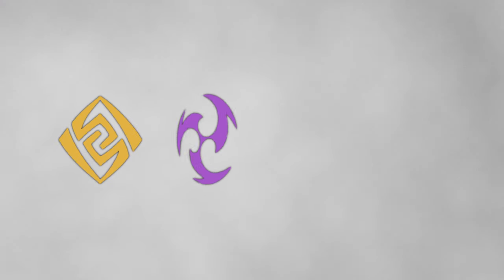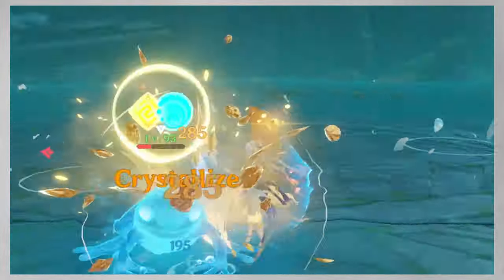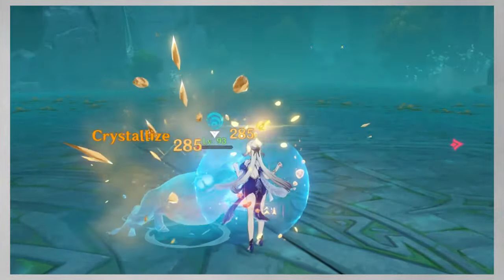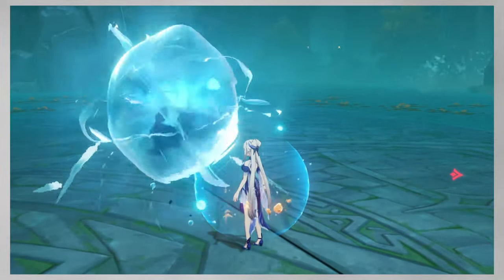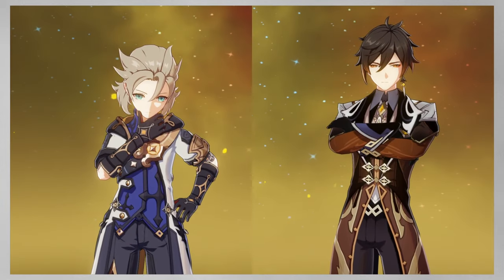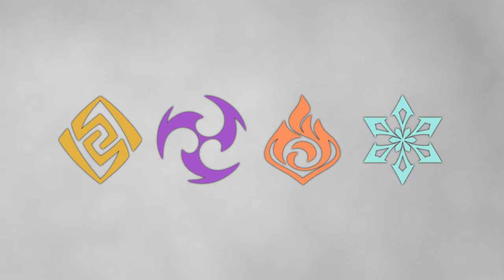Ideally you need to bring 4 elements to gain advantage against each group of Mimics. But to be honest, Geo is easily replaceable since the big dudes don't require it to be countered. There's a defensive side of Geo as well, because it can constantly produce Hydro Shards from Crystallize, so you can consider it if you struggle to avoid damage. Keep in mind that you can't place constructs on the arena, so you'll have to actively use Geo characters, which means they should be somewhat decently built.